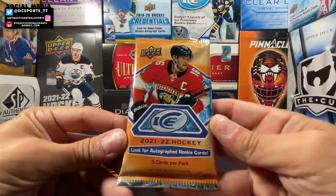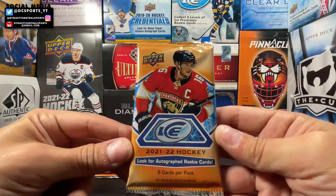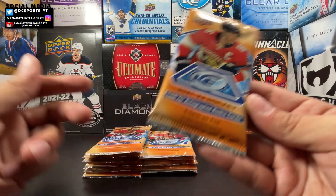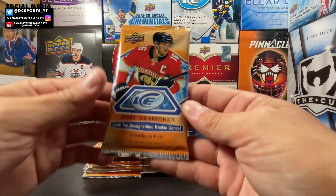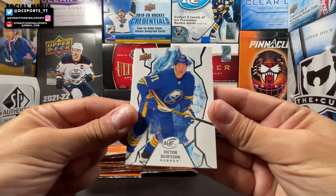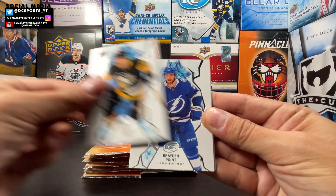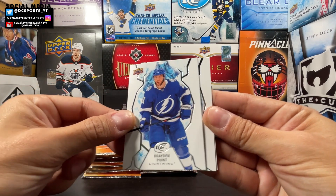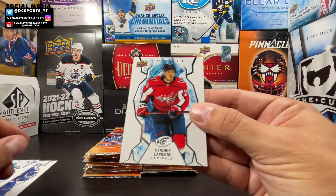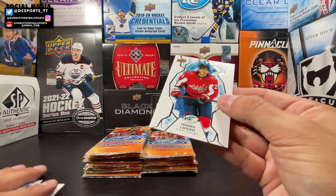Two blasters — Upper Deck Ice. Alexander Barkov still on the front with the orange, looks good. Five cards per pack, six packs per blaster. First pack: Victor Olofsson, Brian Rust, Braden Point, Patrick Laine, Hendrix Lapierre.